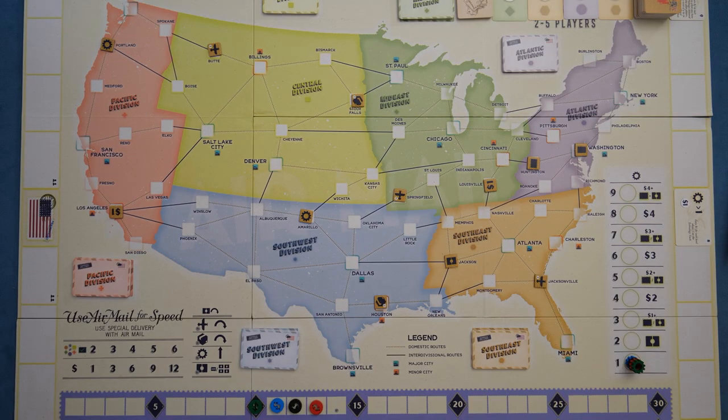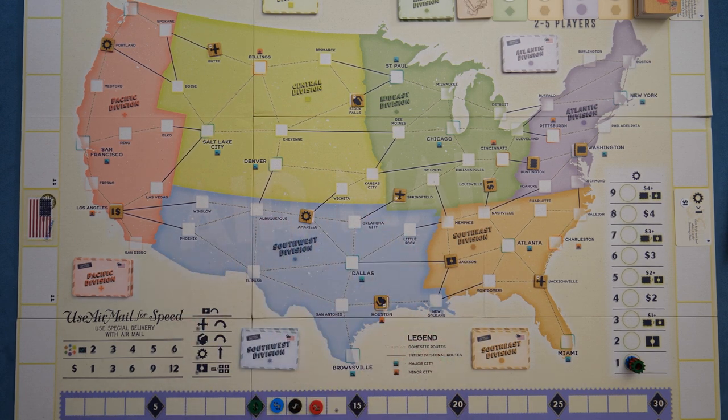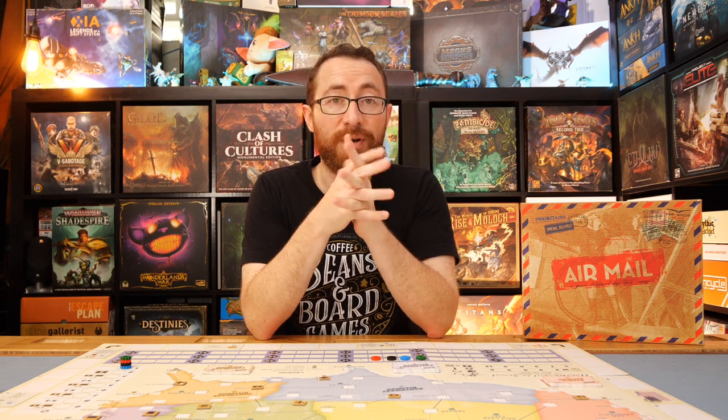The game comes with two maps. You have the United States side, which you see over here, for two to five players, and then on the reverse we have the Canadian side, which offers a bit more interaction for two to three player games at those smaller player counts.